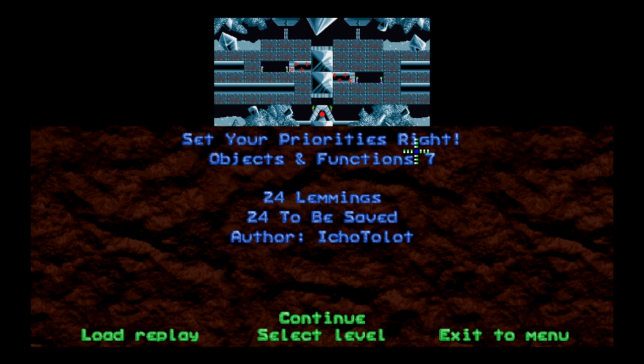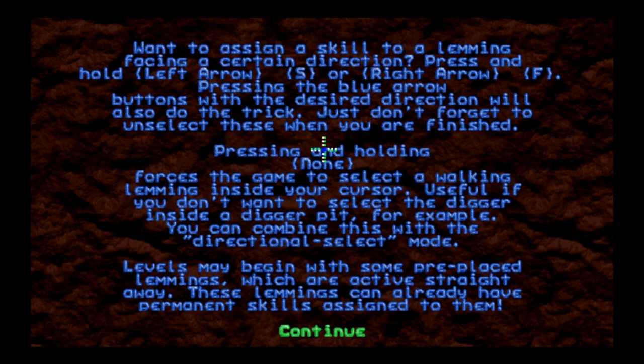We're starting today with 'Set Your Priorities Right' — or 'Set Your Priorities to Stun.' 24 Lemmings, 24 to be saved. We have some of them already out of the hatches, getting a head start. Want to assign a skill to a Lemming facing a certain direction? Press and hold the left arrow or the right arrow, or S or F if you're wired for WASD. Pressing the blue arrow buttons with the desired direction will also do the trick — just don't forget to unselect them when you're finished.